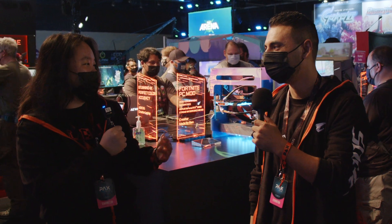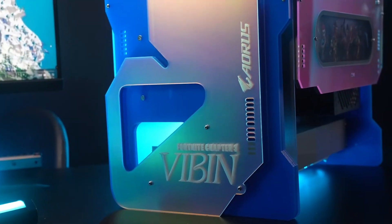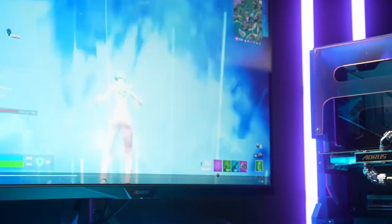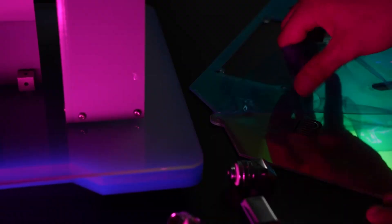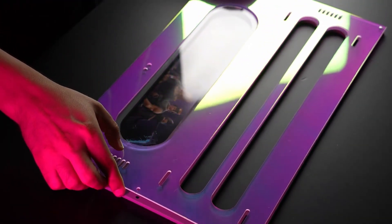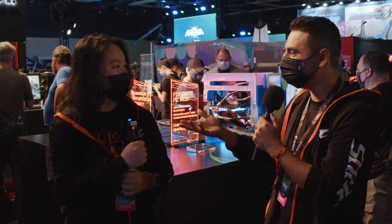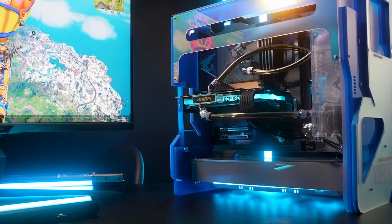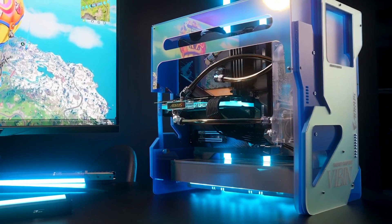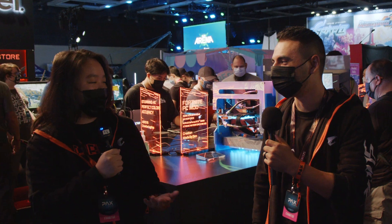That's pretty cool. Can you tell us more about the build? Yeah, absolutely. So the build itself is a fully scratch build — the case is built from the ground up and everything's based off the game. As you can see, the case itself is blue and also has iridescent panels, which gives it more of the Fortnite ecosystem feel. The game itself is very bright, so the reason I did it this way is so it kind of fits in — you could actually put this case in the game and it would fit right into the environment.